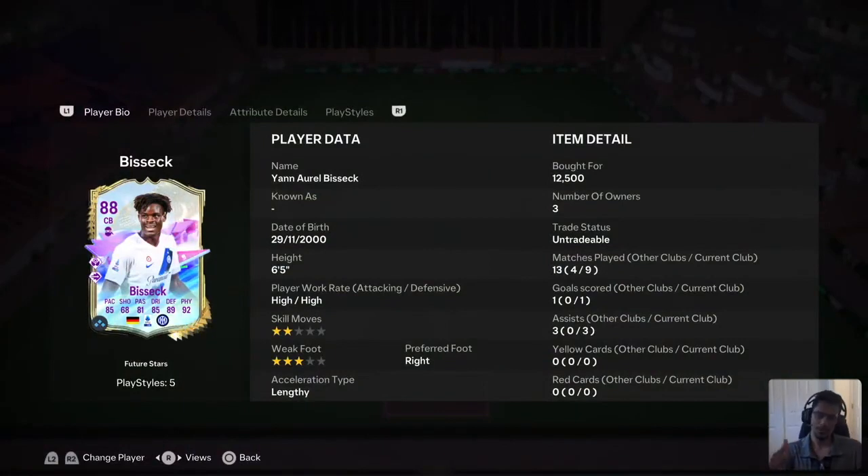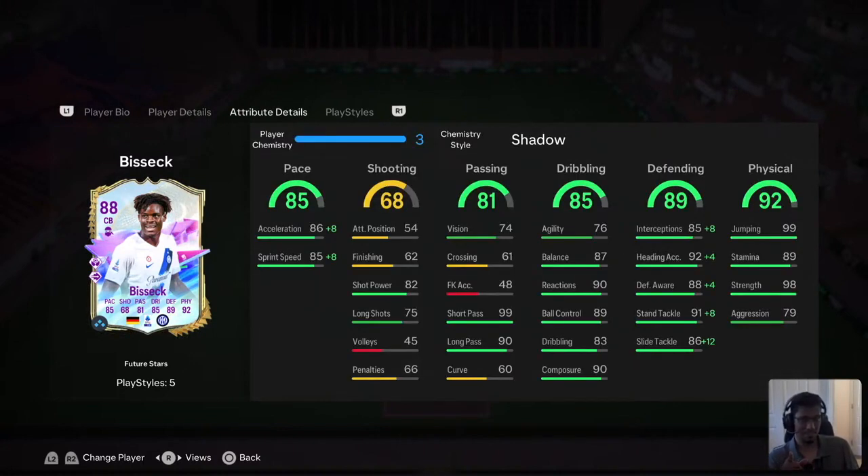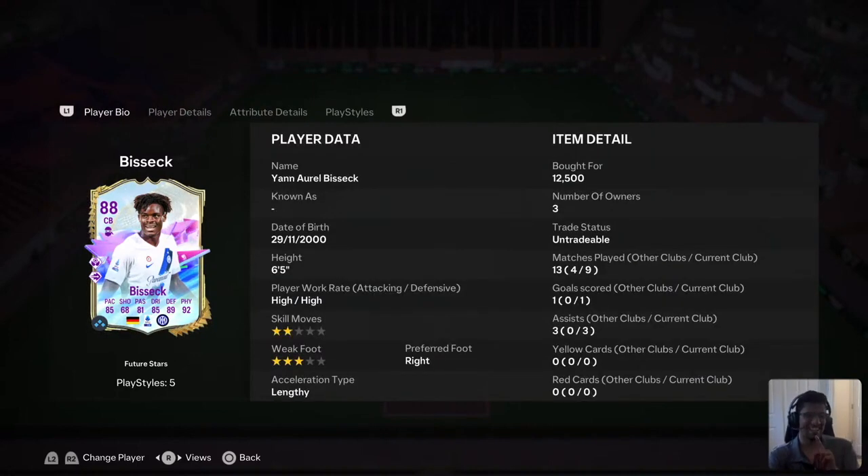I chose Bisik instead of Pacho for a couple of reasons. We'd be reviewing this card — unfortunately we cannot review the evolved Pacho — but Bisik, originally 86 with his glow up evo, becomes 88 with its center pack and his stats look absolutely crazy. First reason: he is purely lengthy, so you can put a shadow on him, making his acceleration 94 and sprint speed 93, which is incredible for a pure lengthy player.